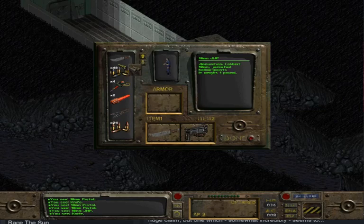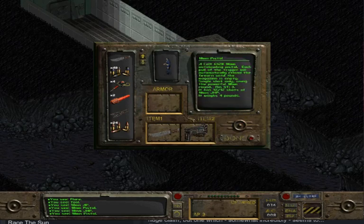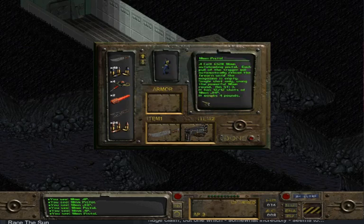Ammunition caliber: 10 millimeter jacketed hollow points. Did they also do 10 millimeter armor piercing? Interesting. What if I was to mix these? I guess — what does that do? I don't think that did anything. Ammo JHP — jacketed hollow point, right. So it must have already been loaded with jacketed hollow point. I can't figure out this UI; I don't know how to load my pistol with other ammo.